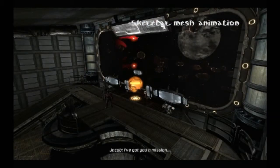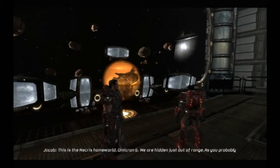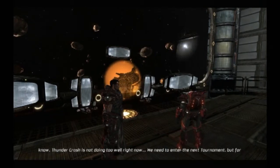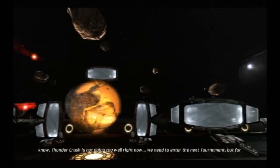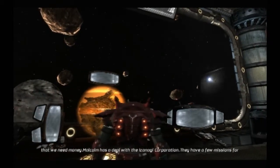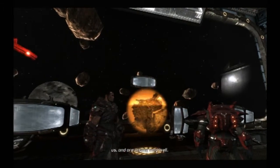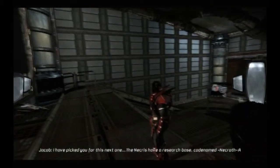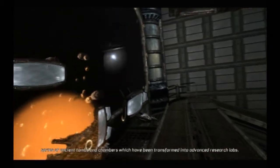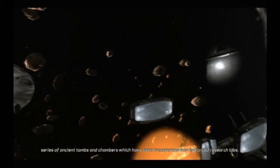Jacob, got you a mission. This is the Nekris homeworld, Omicron 6. We're hidden just out of range. As you probably know, Thundercrash isn't doing too well right now. We need to enter the next tournament, but for that we need money. Malcolm has a deal with the Izanagi Corporation. They'll have a few missions for us and they'll pay very much. I've picked you for this next one. The Nekris have a research base codenamed Nekroth, a series of ancient tombs and chambers which have been transformed into advanced research labs.